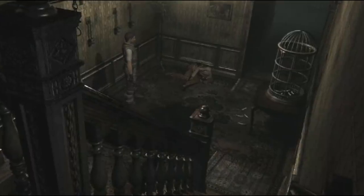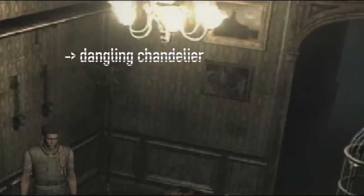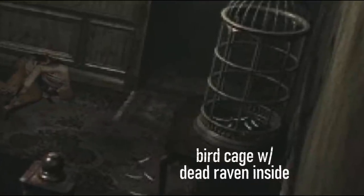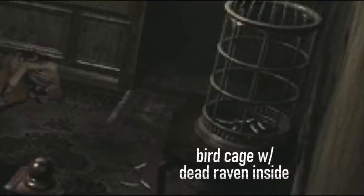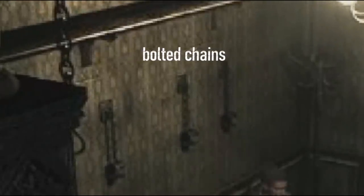The corridor that contains the corpse does have a strange obscurity to it: the chandelier dangles endlessly, a birdcage with a dead raven inside it — could this be the mansion's bird keeper? — and bolted chains on the wall, possibly used to keep something, or someone, intact.